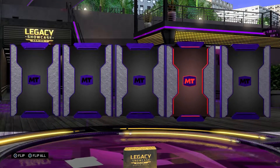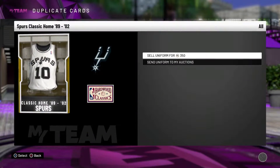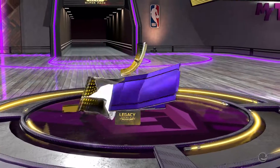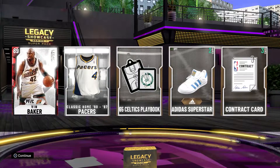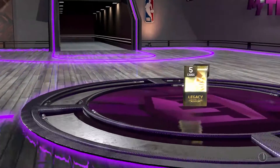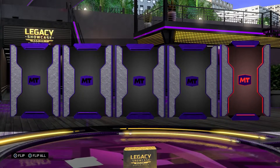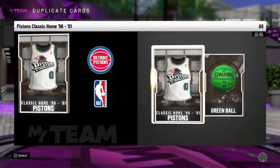Got a ruby this time — Truck Robinson, we're chilling. Two more super packs left. Got another ruby — Vin Baker. I've never opened these legacy packs before, never bought them, so I'm not really familiar with what's contained in them. Last super pack — Brian Winters. Got a decent amount of cards from those overall.